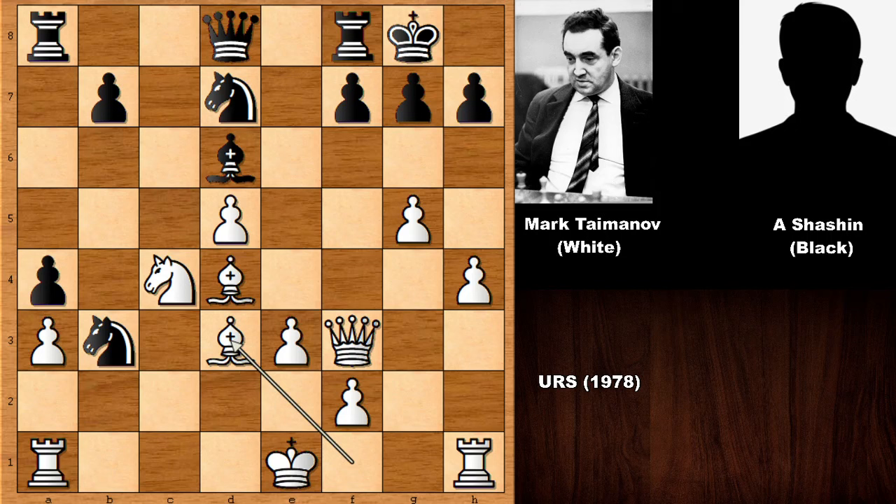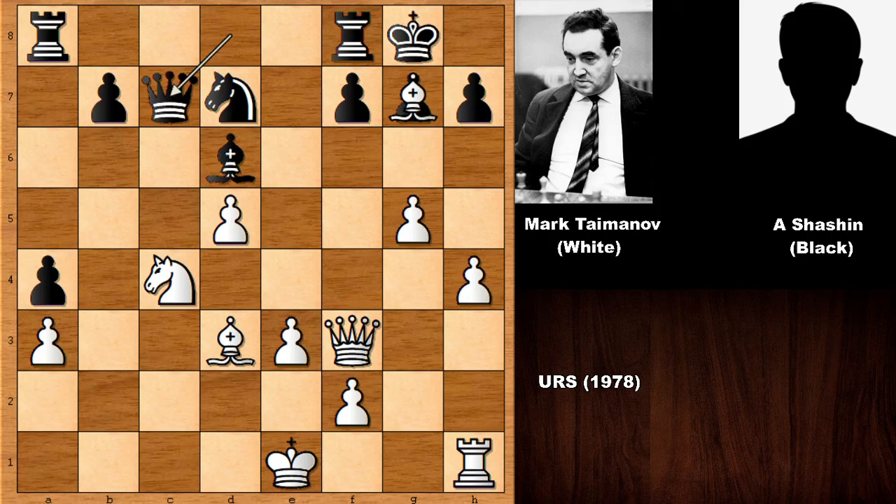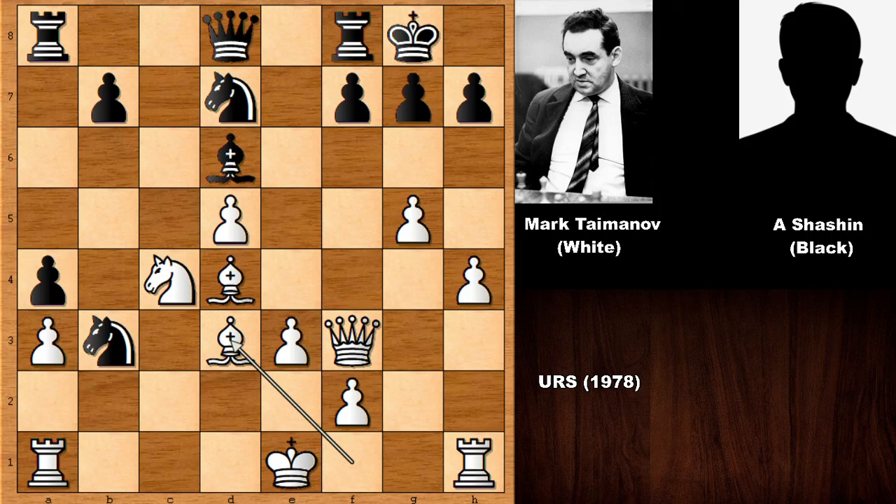We have Bishop to C5, defending the Bishop, but let's see what happens if capturing the Rook. White has the power of the Bishops here — Bishop takes on A1, and you can see both Bishops are aiming at the King. If defending the Bishop, we can sacrifice the Bishop just like this and White has very good compensation. So if King takes, we have Queen in and defending is difficult. Alexander Shashkin solved all this and played Bishop to C5, not capturing the Rook.